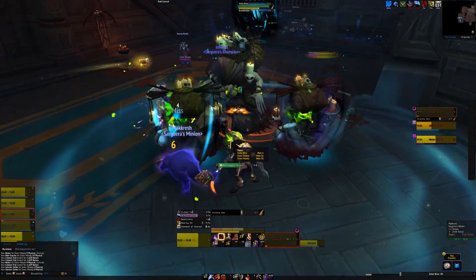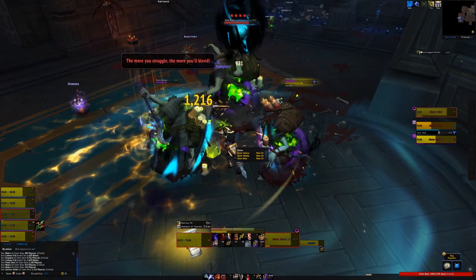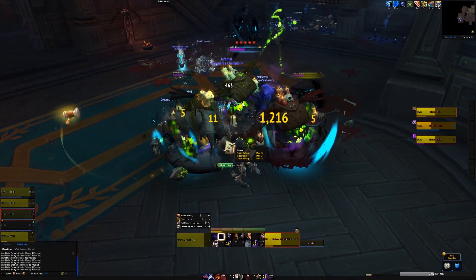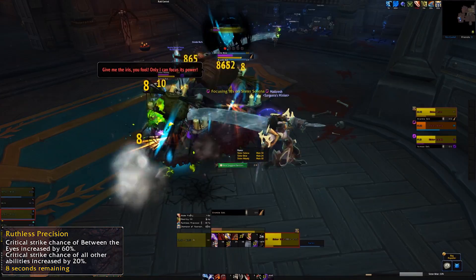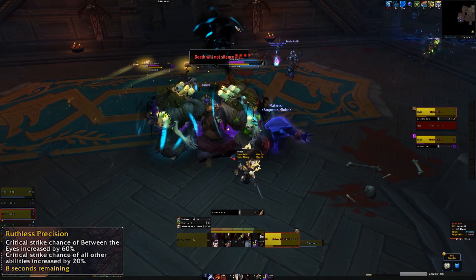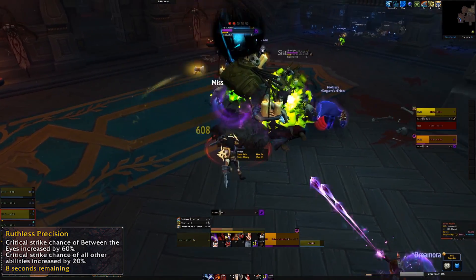One source of many combo points was our old artifact ability called Dread Blades, which is entirely gone — no longer part of this spec at all. The upshot is that Adrenaline Rush is pretty much your only big DPS cooldown. As for Roll the Bones, it's pretty much the same bar a few tweaks: Ruthless Precision now gives 60% crit to Between the Eyes, which means that your ranged finisher actually has priority when it's off cooldown, and that helps vary up the spec during certain Roll the Bones situations.